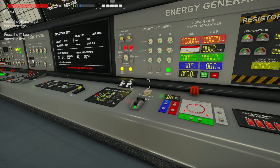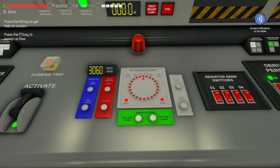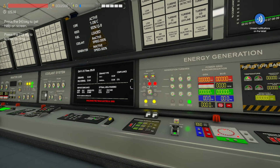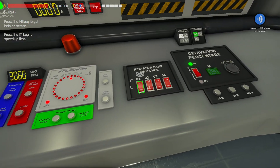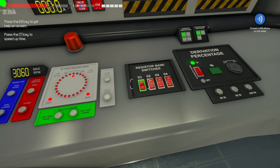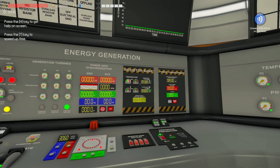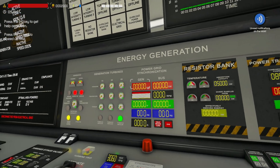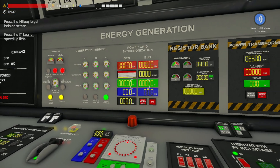The way this all works: when you first start up, come on over here and open this breaker. With this light here red, it means you are not outputting anything to the grid. So that power needs to go somewhere - go ahead and turn on your only available resistor bank, which is number one right here. This has a capacity of 5,000 kilowatts, and you don't want to go over that number before things are matching up.